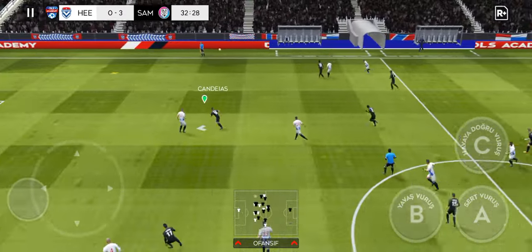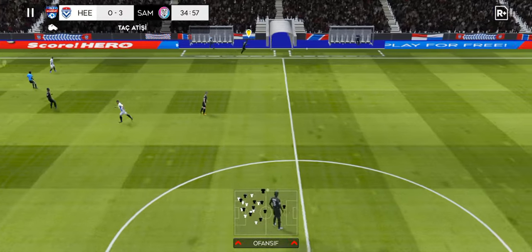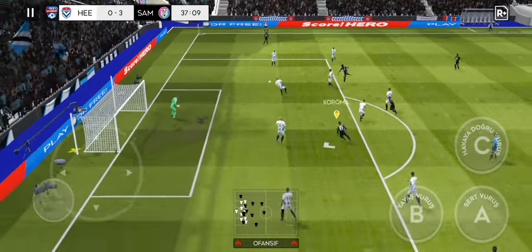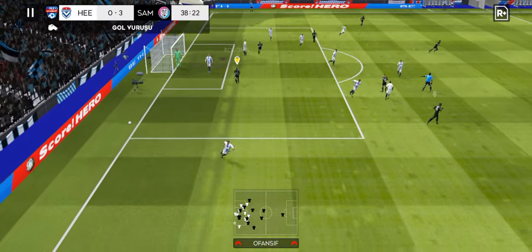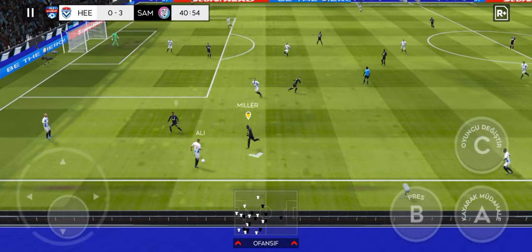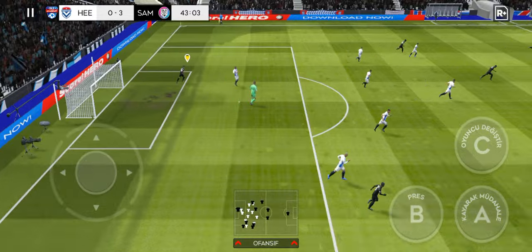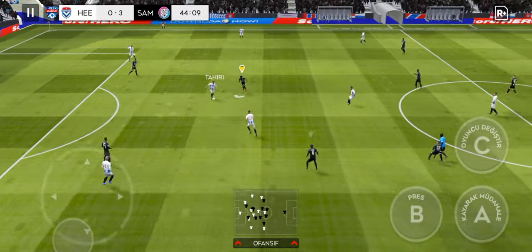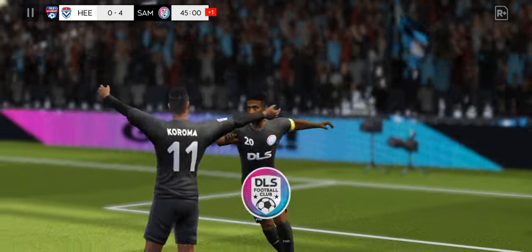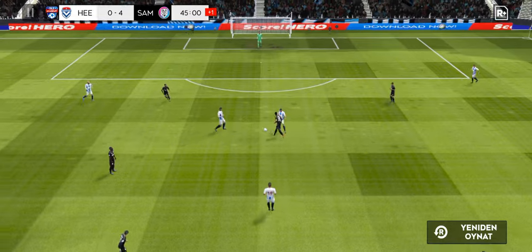The keeper hits the goal kick long. It's a throw in. Now it's Koeman — great goalkeeping. Confident defending, perfectly executed. Anticipated by the keeper. What a well-timed tackle. He's one-on-one with the keeper — and there it is. Goal! And that is a hat-trick. He's going home with the match ball. A great goal there — here's how he found the net.